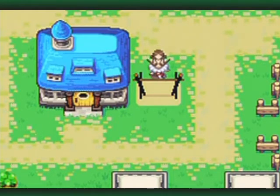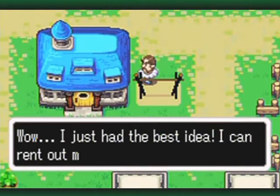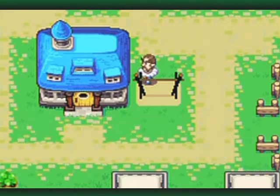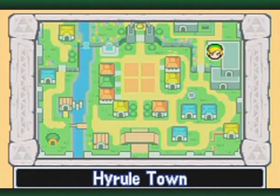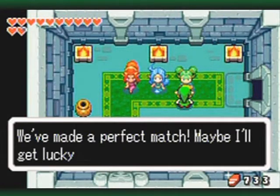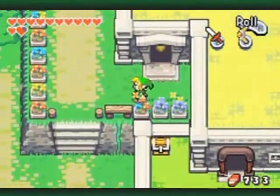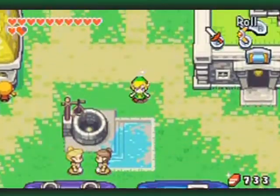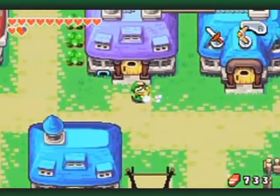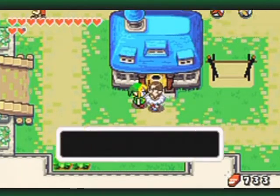This guy just had the best idea — he can rent out his house for some extra cash. And so he does. There's going to be another house to rent out a little bit later. There are only two houses to rent out, so you're going to have to make a decision. But you definitely want the green girl to live here.